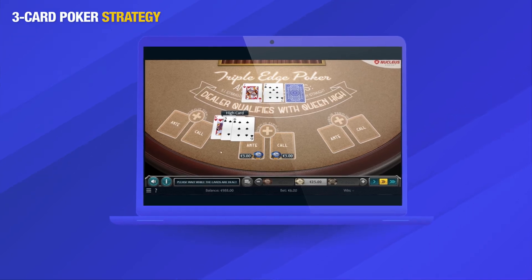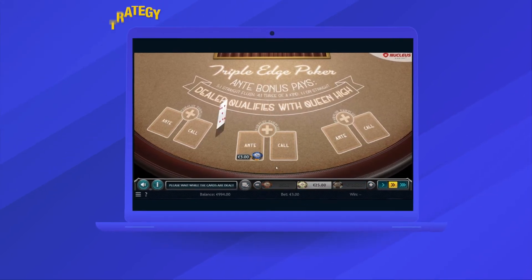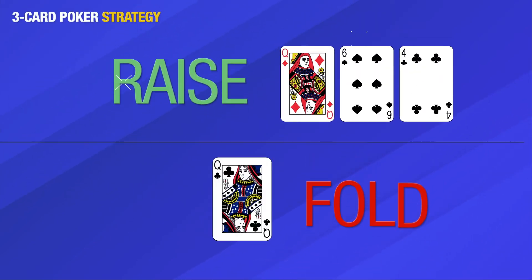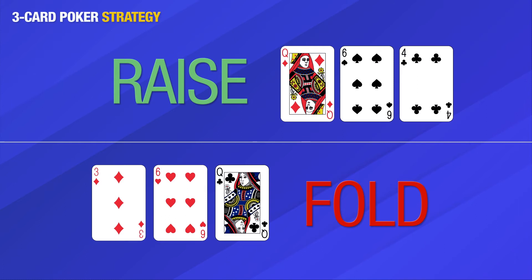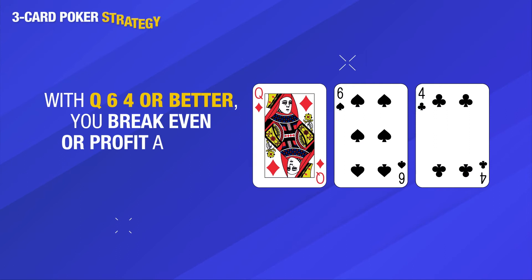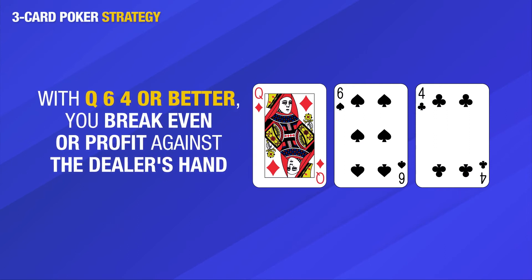The strategy behind playing three card poker is simple and straightforward. Some people use a training tool to practice, or use other strategies based on math and statistical data. We recommend raising any hand stronger than Q64 and folding a hand of Q63 or below. Against any random three card hand, the minimum you'll need to have a 51% chance of holding a better hand is Q64.